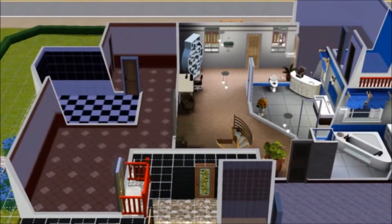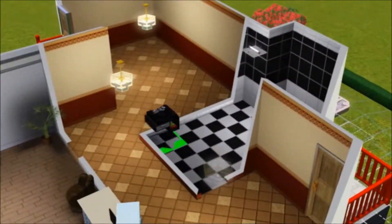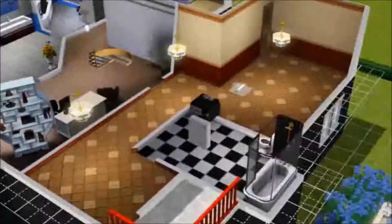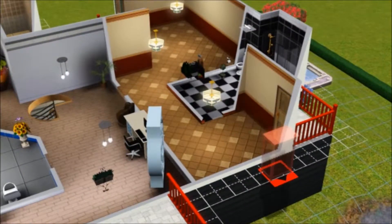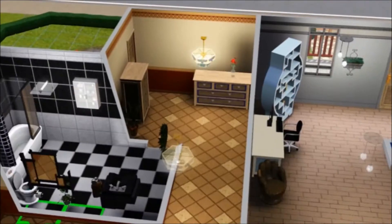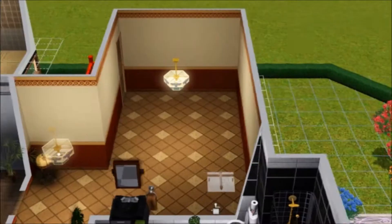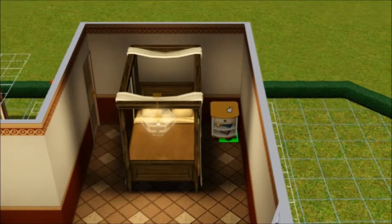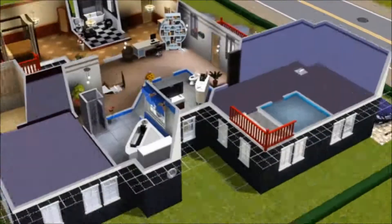Some windows again. This is the master bedroom. Here I did a little bit like a walking closet, but it has no walls and doors around it, so it's just like part of the room but a little separate. The bed, the clock back there, some plants.